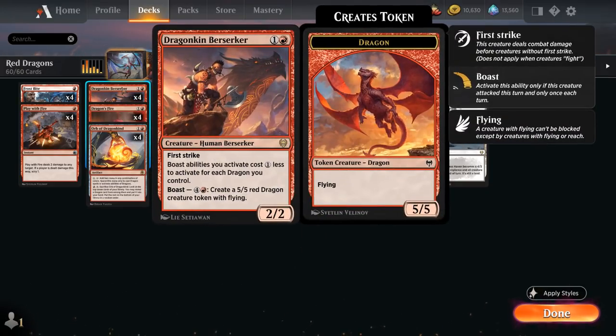Dragonkin Berserker synergizes nicely with our dragons as a 2/2 Human Berserker with First Strike, which plays well alongside our burn spells — we can potentially deal first strike damage combined with a burn spell to kill a larger creature. Boast abilities cost 1 generic mana less for each dragon we control, and the Berserker boasts for 5 mana to create a 5/5 Rat Dragon creature token with flying — quite cheaply if we already control a dragon or two.